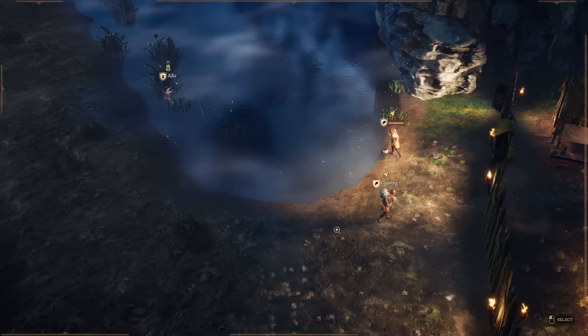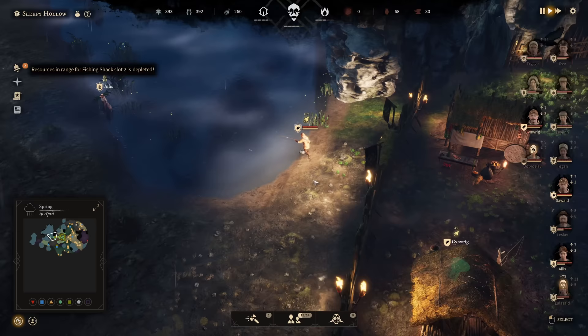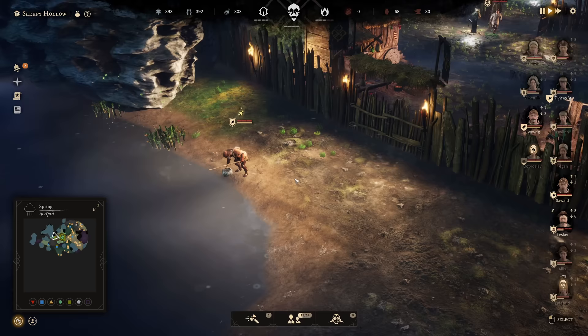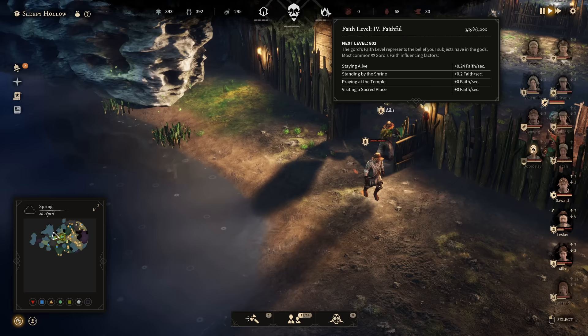Greetings everyone, hello and welcome back to Gord. How very good of you to join once more. We're looking at the simple life of my villages right now - some fishing, some harvesting of reeds over there. It is the second year now, the spring, 19th April. Things are looking not so dire. We are a colony already, level 4, and we are also level 4 in sanity - the sanity level is calm right now - so we basically get a good amount of base sanity for all my villagers.